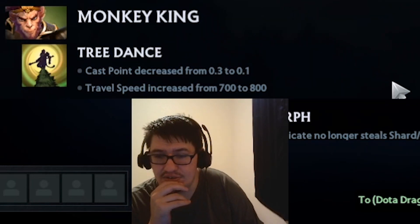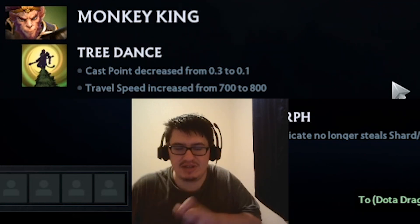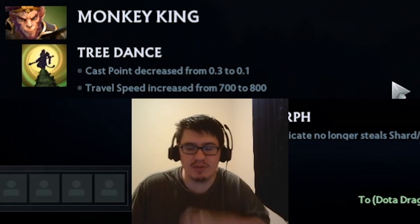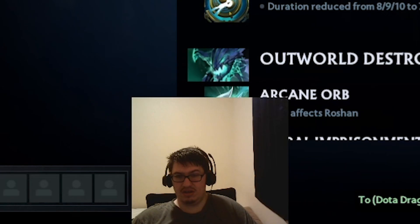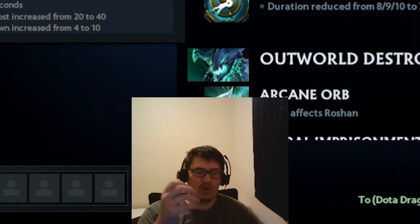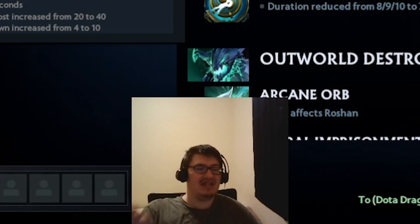Monkey King tree dance cast point reduced - they just keep buff, nerf, buff, nerf, buff, nerf. They can't decide - just make it 0.2! You keep going from 0.1 to 0.3 to 0.1 to 0.3, just make it 0.2. His bonk now puts a debuff on the enemy hero reducing their outgoing damage by 60% for four seconds - so instead of being a heal nuke it's now a 'good luck dealing damage, sucker.'